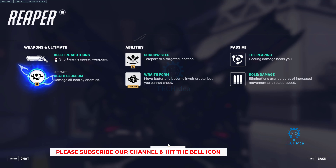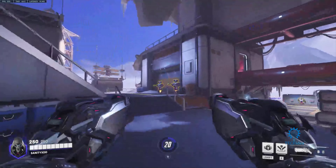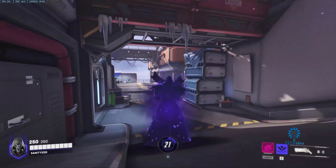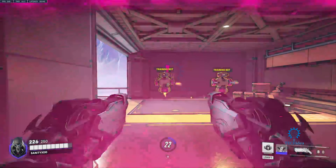Now, you have a passive ability which is Lifesteal, in short. So if I take a little bit of damage — let me just teleport right there. So that's the teleport ability. Press E and then you can select where you want to go.